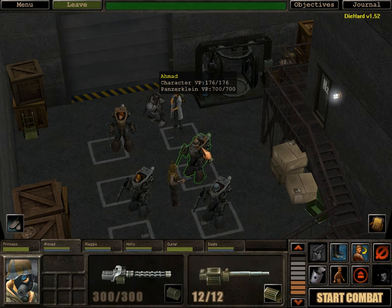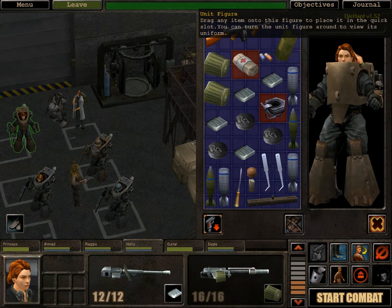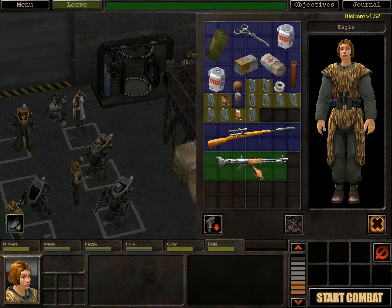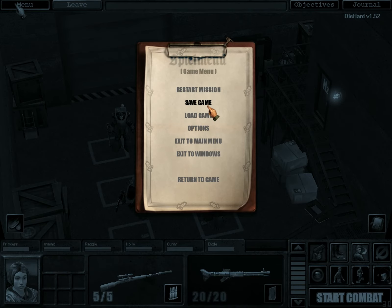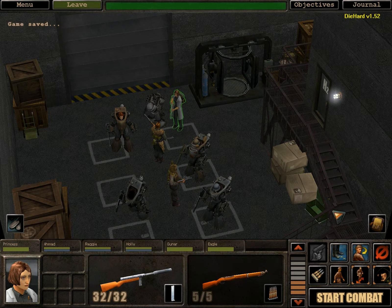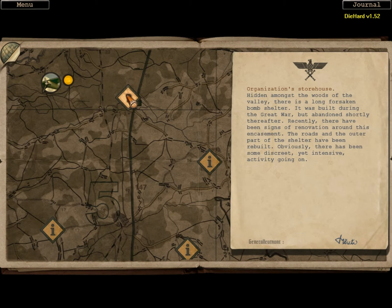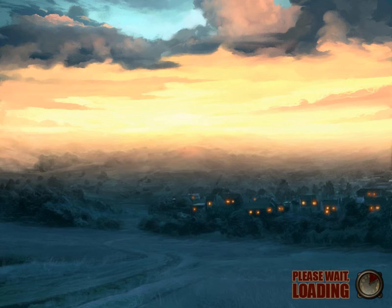Ahmad looks cool with that face guard — I've never seen that before in this game and it's awesome. Holly's kind of a badass because she's not wearing a helmet. So we are going to save, because I opened the box of nothing and didn't save after that — just to remind me of the dumbness of the game for not giving me a prize for finding and opening it. Then we're going to leave and go to our North Britain mission — Organization Storehouse. We are allowed to have our Panzerkleins here, so this should be fun!